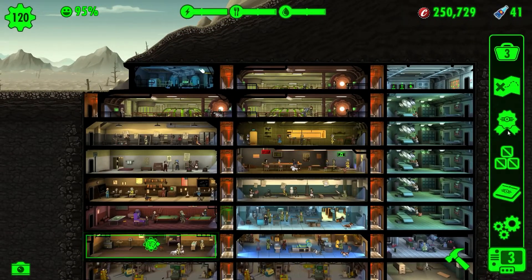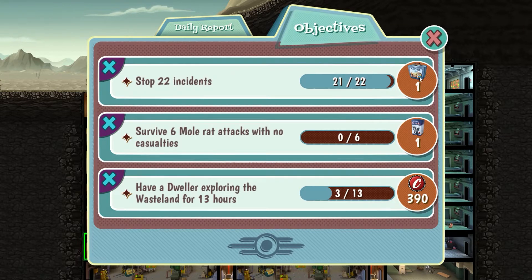Let's have a look at our objectives. Stop 22 incidents — we are one incident away from that, I bet we are gonna collect this one in this episode. Six mole rat attacks for a Mr. Handy. I got a Mr. Handy between episodes as well — honestly don't remember what the objective was, it was something really easy, happened really quickly. Probably collect some amount of power or food or water. Have a dweller exploring the wasteland for a few caps — I don't really care about it, but we do have dwellers out exploring so it's gonna happen automatically.